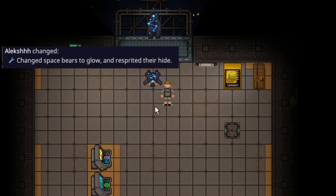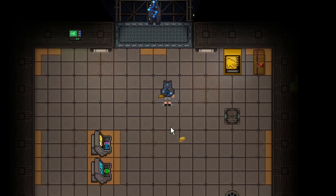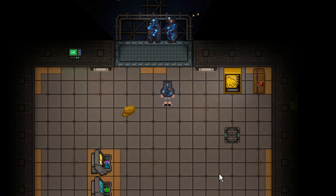The space bear and bear hide have received a lovely respray. The space bear now has essentially a constellation on his back, and the hide itself has also been resprayed to have the same constellation. It looks a lot more animated and in general is a lot cleaner than the previous bear sprite.